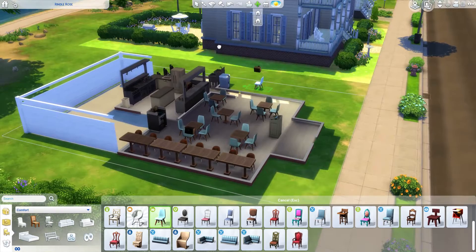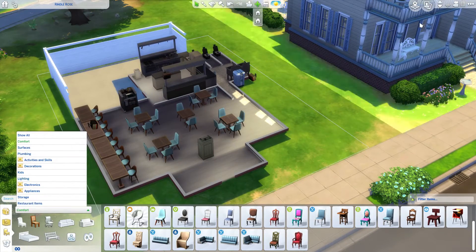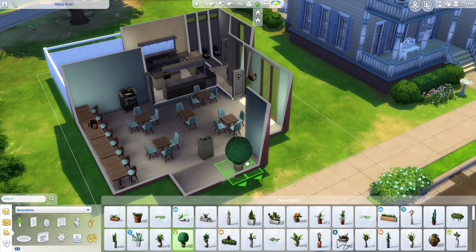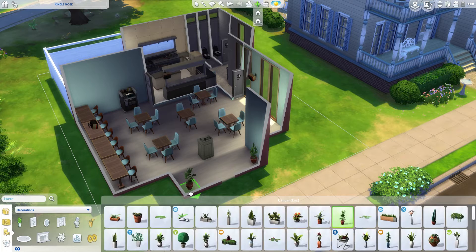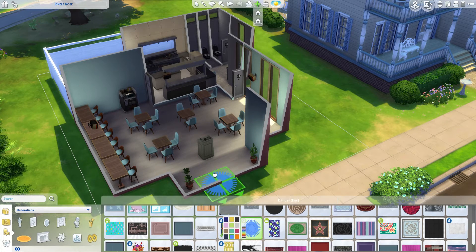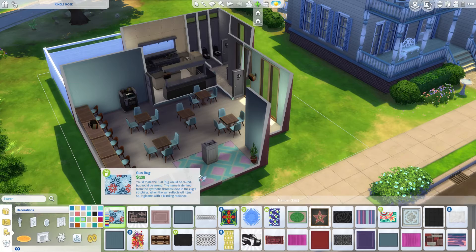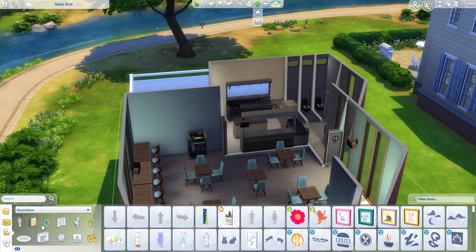The food in here is super simple. I decided to go for low quality food just in case anyone wants to use this restaurant as a starter restaurant. Obviously you can change that if you download it. You can download this from my gallery — it's called Hipsie Sims and it's on EA.